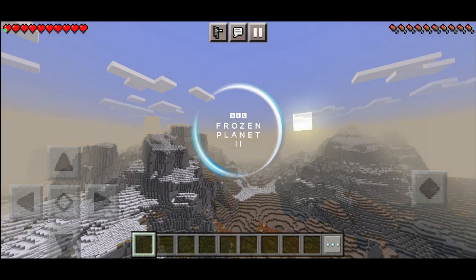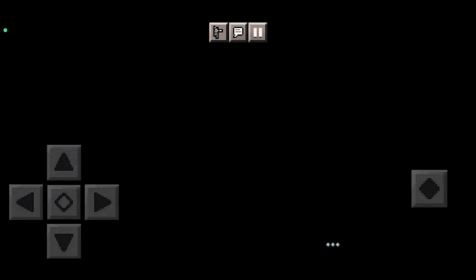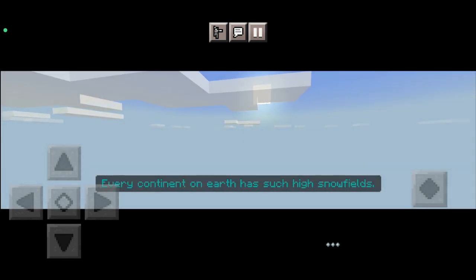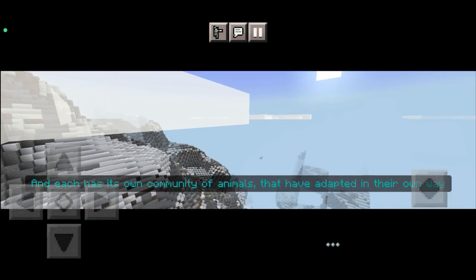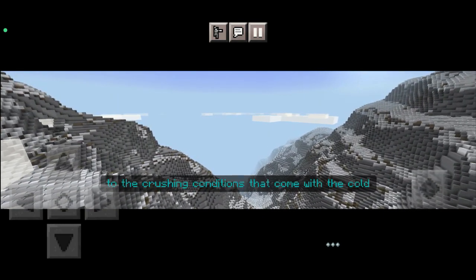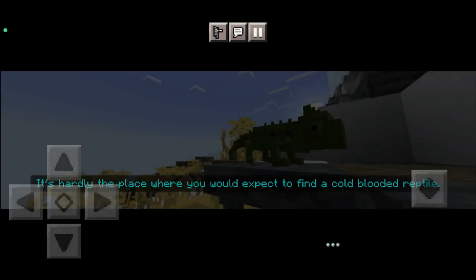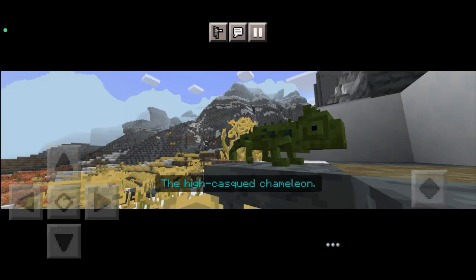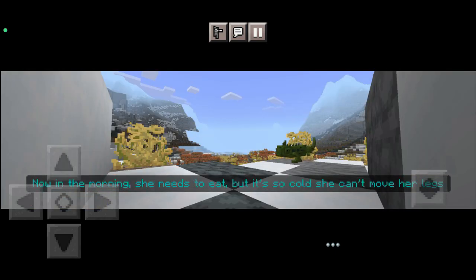Frozen Planet 2. Every continent on Earth has such high snow fields, and each has its own community of animals that have adapted in their own way to the crushing conditions that come with the cold. It's hardly the place where you would expect to find a cold-blooded reptile. The high-casked chameleon.